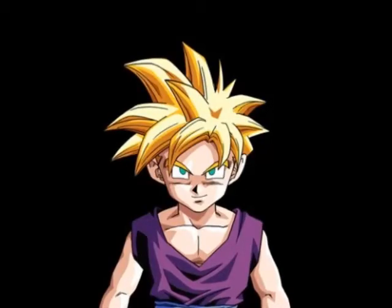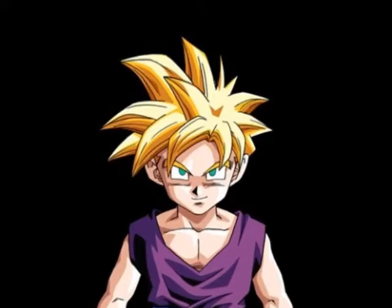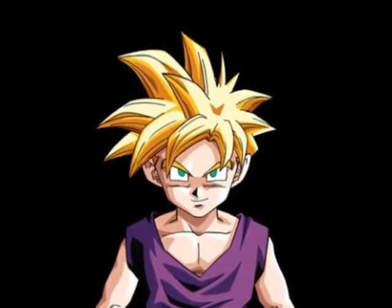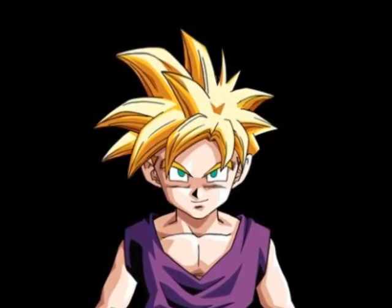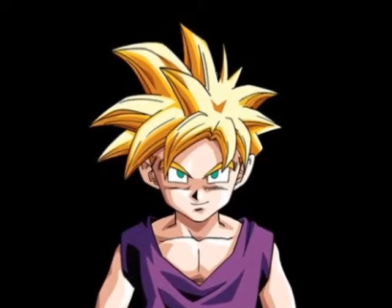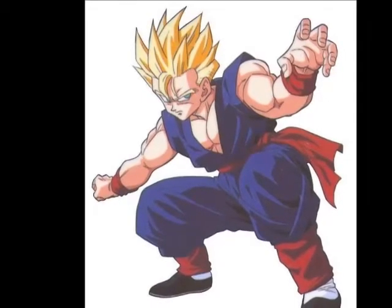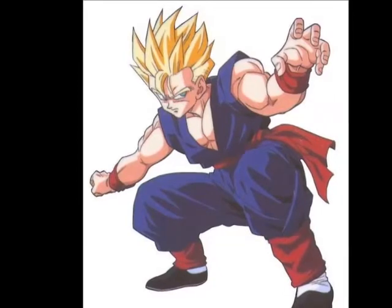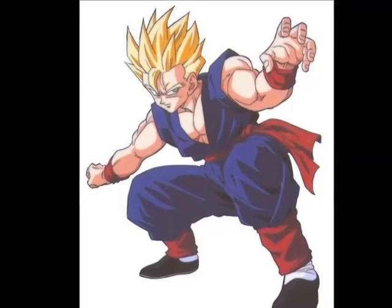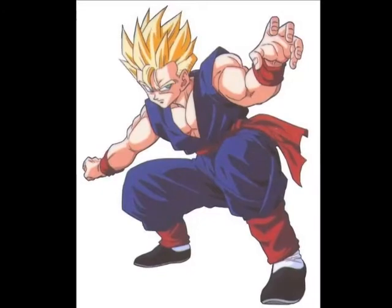Next we have Super Saiyan Gohan. In terms of kid or pre-teen Super Saiyan Gohan, this is characterized by the gold blonde hair, the turquoise eyes, and the lighting up of the skin and clothes. When he's a pre-teen, his hair somewhat spikes up but not completely. As a teenager in the Boo Saga, since his hair is already spiked up, it's natural that it stays spiked up. His first appearance of Super Saiyan was in the Hyperbolic Time Chamber, and the base multiplier for Super Saiyan is times fifty — or at least that's the believed universal number.